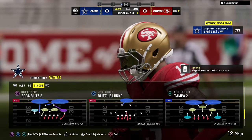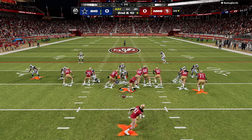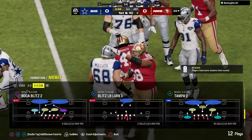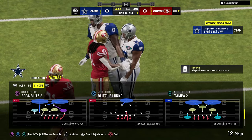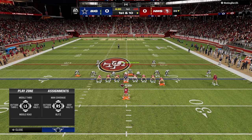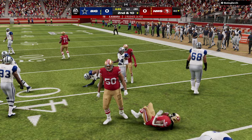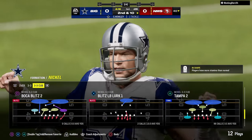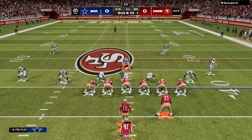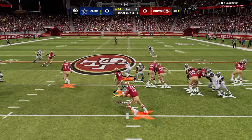Unfortunately, Nickel 3-3 Cub is a little bit worse this year after the latest patch. The primary reason is that Nickel 3-3 Cub only utilizes one nickel corner or slot corner. Because it only uses one slot corner, the defense needs to flip to the formation strength. It's not really a great defense to run on baseline — you have to learn how to flip with people. That is super important and very valuable information if you run Nickel 3-3 Cub.